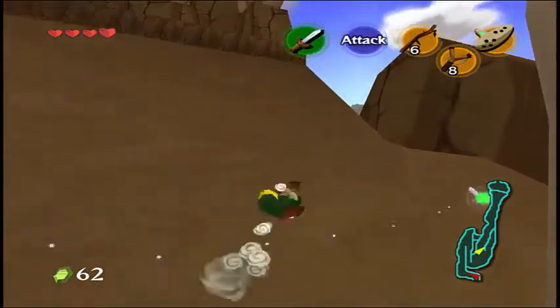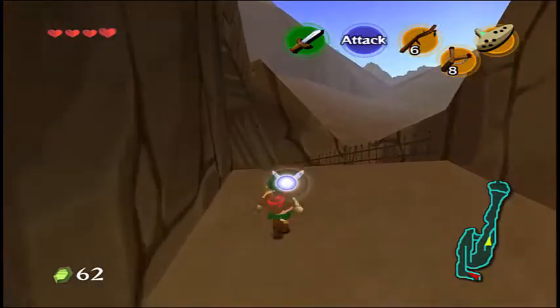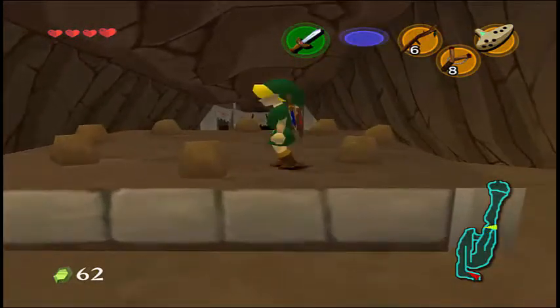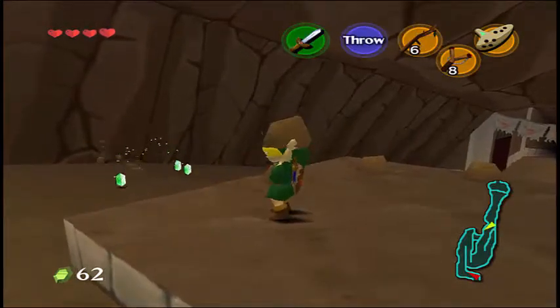What we're on now is called Death Mountain as well. Since the little Goron is rolling around, you're going to get some lag. You can stop him and he'll give you something — I think it's like a red tunic so you can be fireproof. But these rocks give you so many rupees and hearts and stuff.